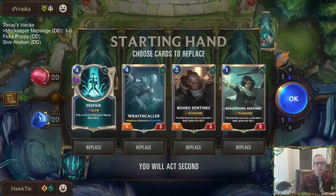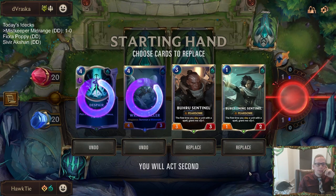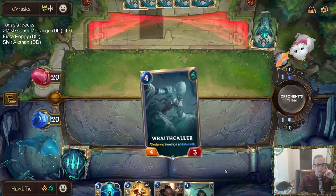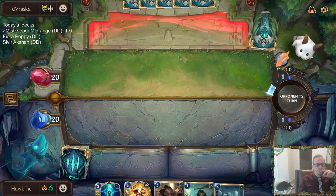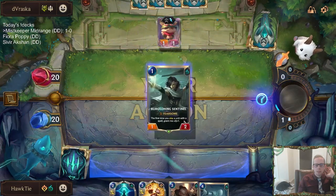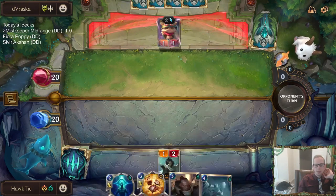Next matchup is Lucian Teemo. Lucian would have been a cool champion to buff in this patch. I'm thinking about keeping everything - it's a decent curve, Despair kills lots of stuff. We'll save the two spell mana for Glimpse Beyond. Maybe play Sentinel on 1, nothing on 2, Sentinel on 3, Wraithcaller on 4, and then sacrifice the Mist Wraith or Wraithcaller. To buff Lucian, maybe make it only 3 to level up instead of 4.